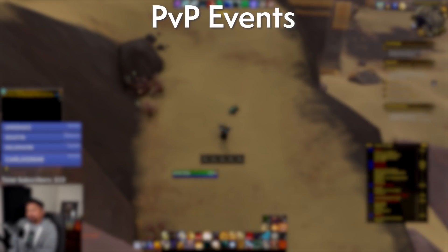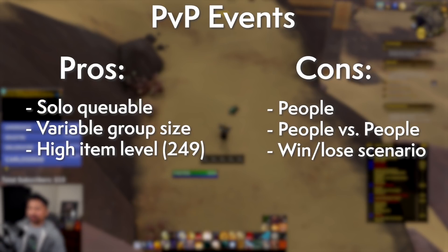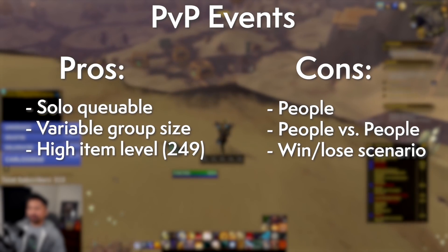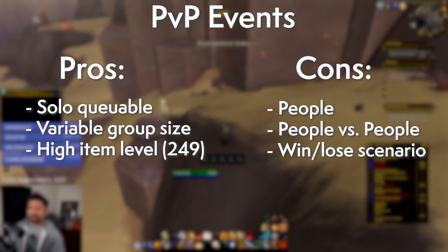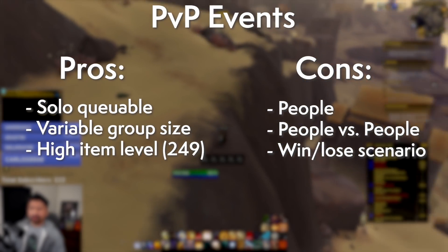Now let's look at more weekly events. Thanks to the creation catalyst, a possibility opens up with PvP battlegrounds. One battleground win a day scores you some conquest. The weekly brawl awards more by completing one and turning in a quest for more conquest. This can be spent on epic PvP gear that can then be converted into tier. Convoluted? Yeah, maybe, but it is a path to item level 249 tier through solo queuing.